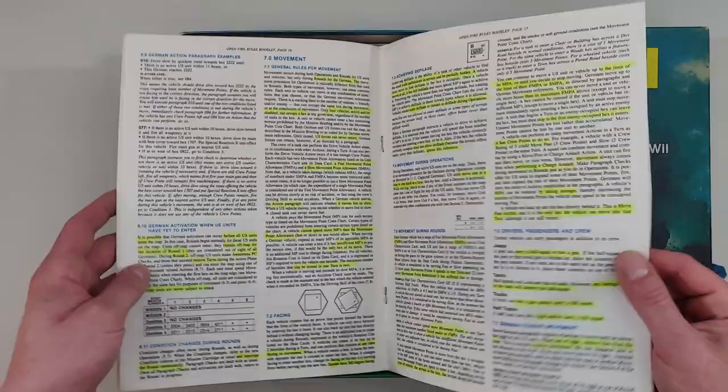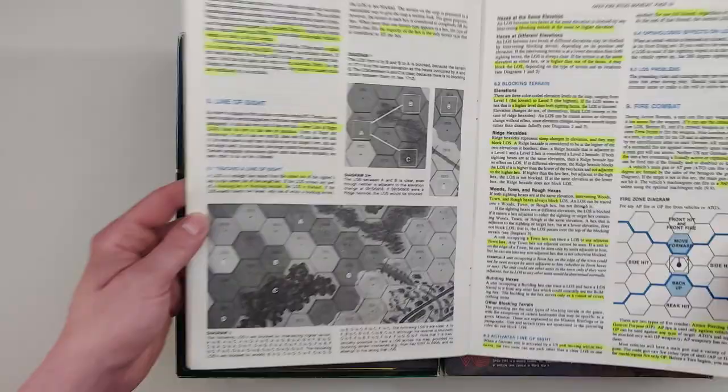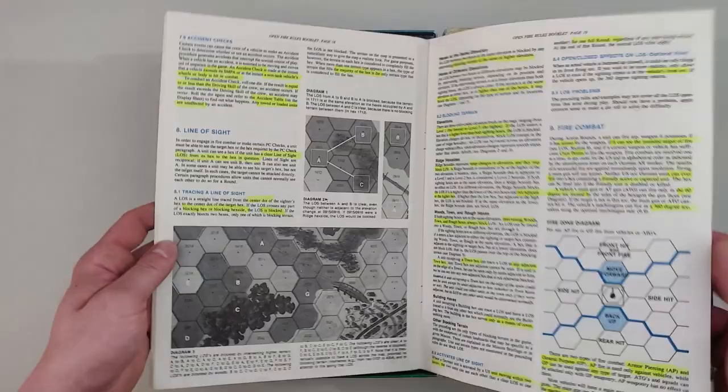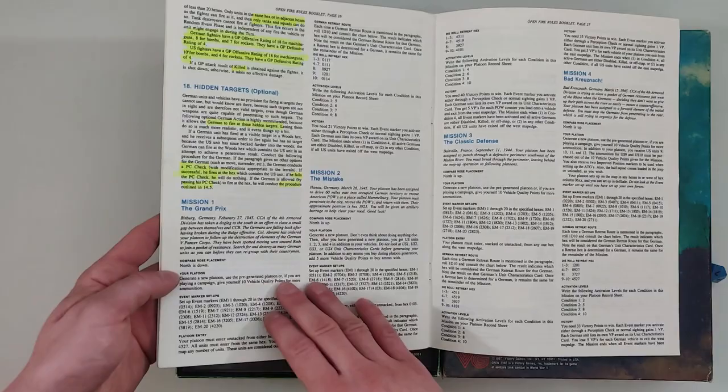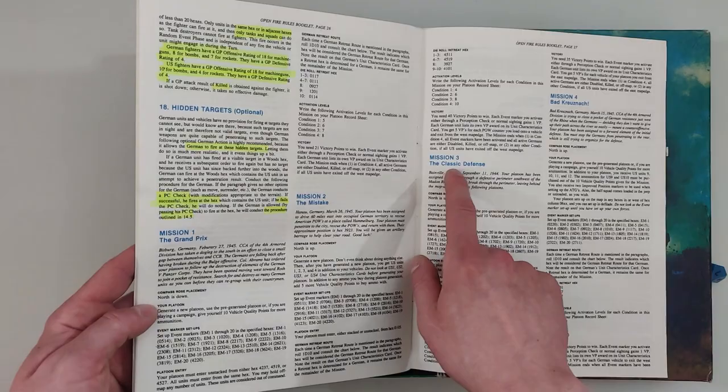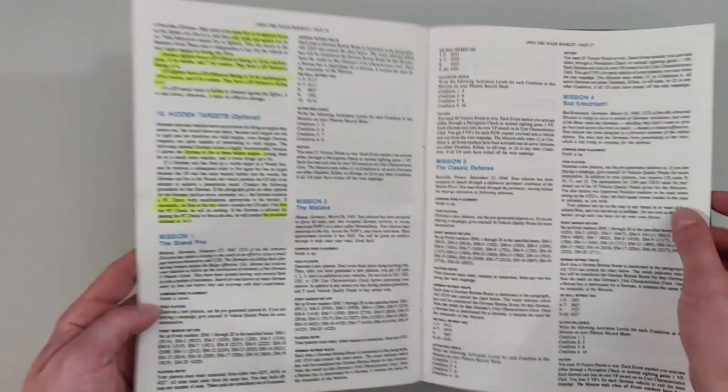It looks similar to Patton's Best. I don't think this is going to be an easy game to learn, so we'll see if I ever do a playthrough video — I hope so, because I do like tank combat. We have our missions: Mission 1 'The Grand Prix,' Mission 2 'The Mistake,' Mission 3 'The Classic Defense,' and Mission 4 'Bad Christmas.'